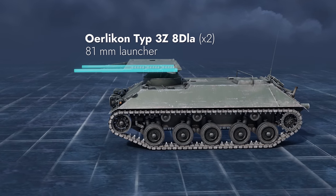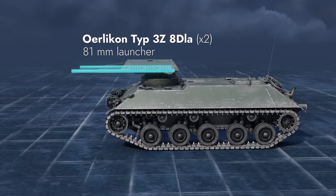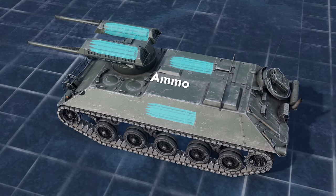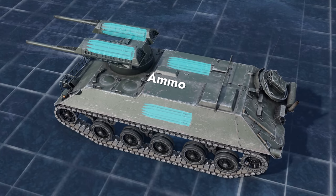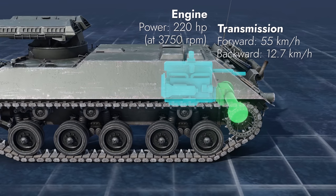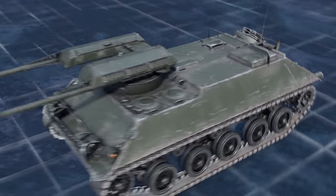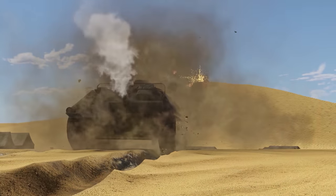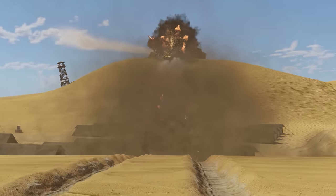Its main caliber is a twin 81mm grenade launcher with elevation angles between minus 10 and plus 20 degrees. The mechanized ammo racks store 18 grenades, with additional ones found in the center of the hull. The engine and transmission compartment is in the rear, while the three crew members are in the front. Similar to the Swedish vehicle, the best part about this one is the weaponry.